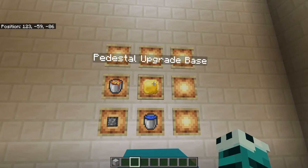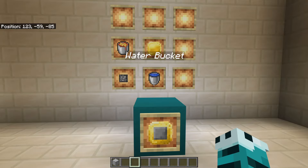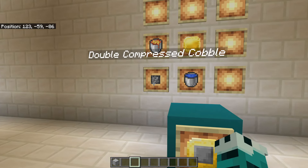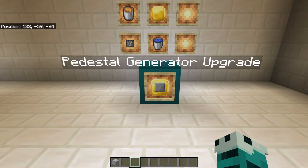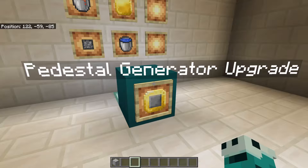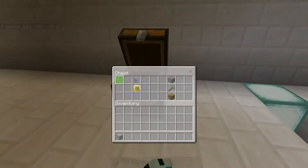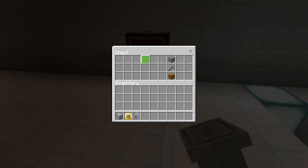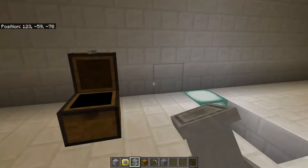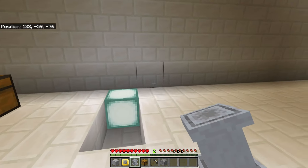Once you've got yourself a pedestal upgrade base, we're going to use that with a bucket of lava, a bucket of water, and some double compressed cobblestone to make a pedestal generator upgrade. And that is how we're going to make all of these lovely blocks. Let's jump in — I'm even going to go into survival mode so I can show you how this all works.